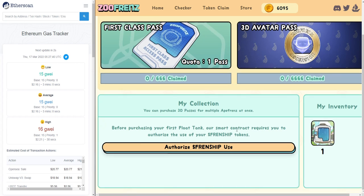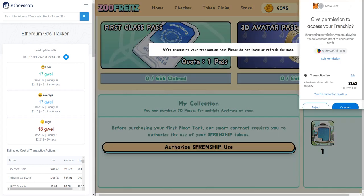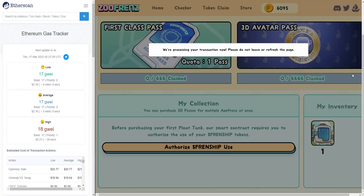Same thing here — because this is a different smart contract, you will also need to authorize this smart contract to use your friendship token. There is a small gas fee that you need to pay to authorize it.